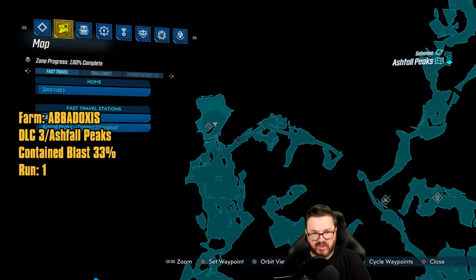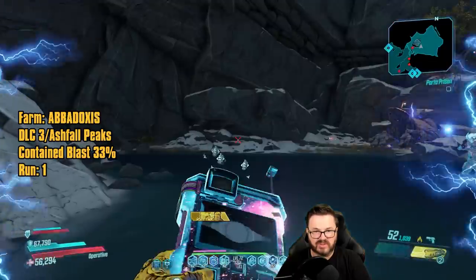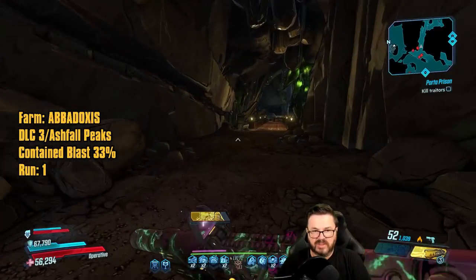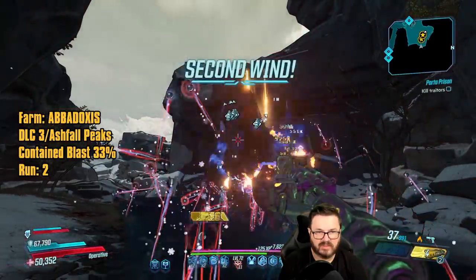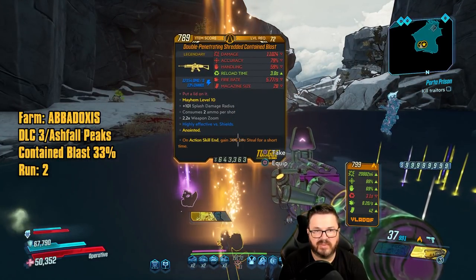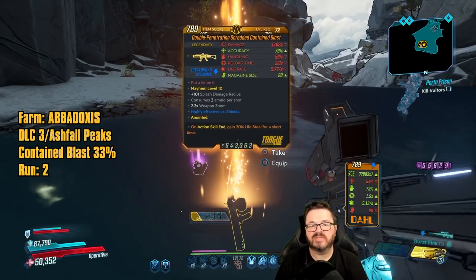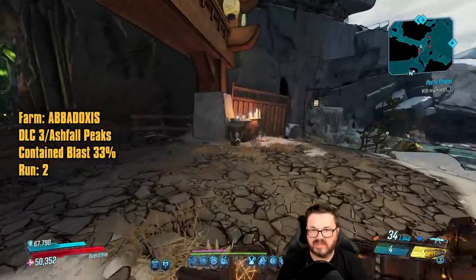Starting from the main area, run up here and in this little hallway is a save station — trigger that before you start this farm. Every time you do this farm you will start from there. We got it on the second run: a Double Penetrating Shredded Contained Blast. Drop rates for pretty much everything in DLC 3 are ridiculously good, definitely easier to farm than most DLCs.